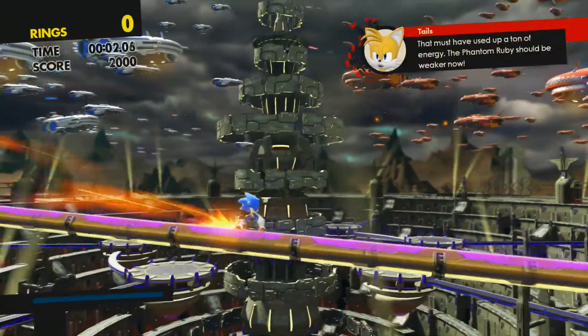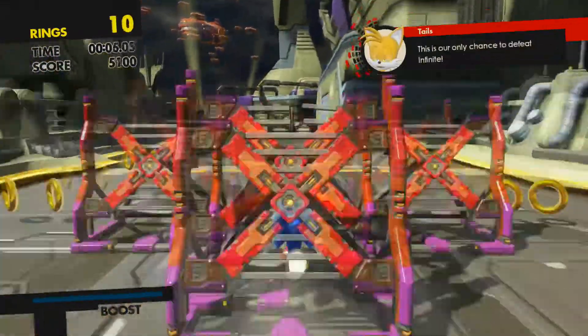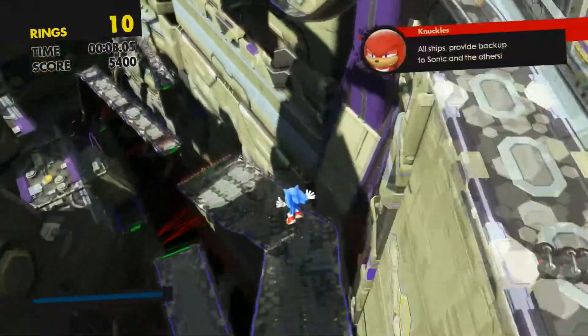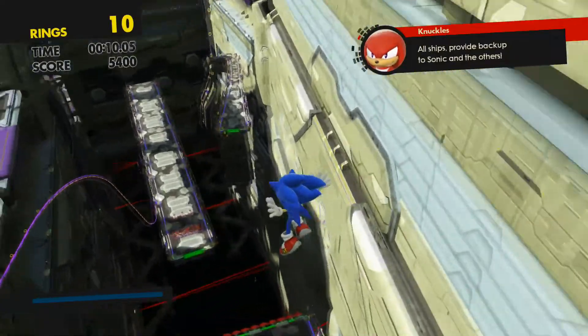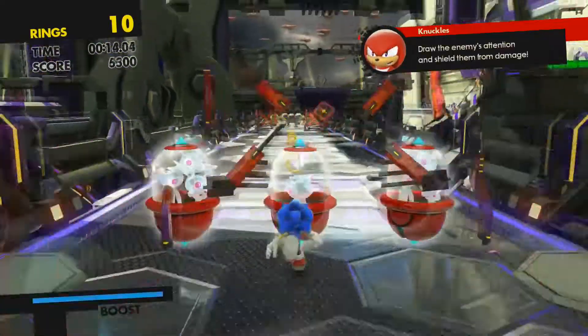That must have used up a ton of energy. Phantom Ruby should be weaker now. This is our only chance to defeat Infinite. All ships, provide backup to Sonic and the others. Draw the enemy's attention and shield them from damage.